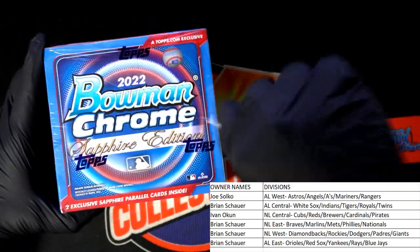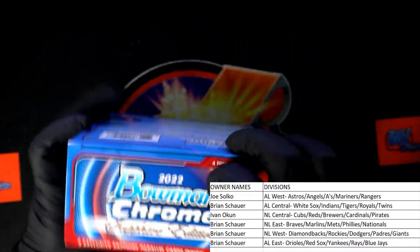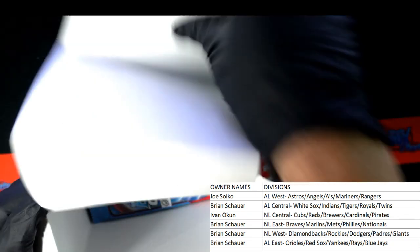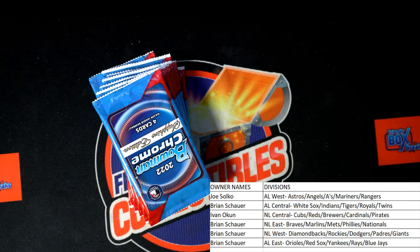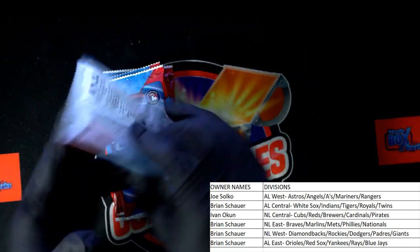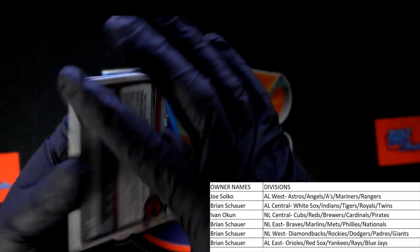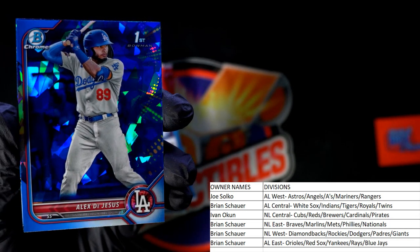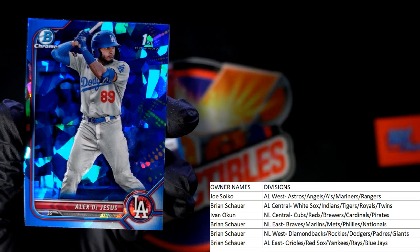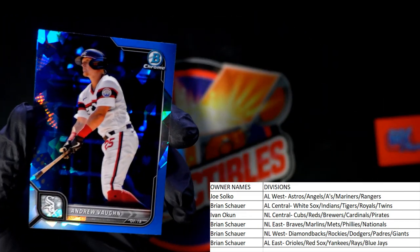Boom — Bowman Chrome Sapphire. Let's have a great box here. These are some of the most beautiful cards — I love them so much. First Bowman, De Jesus for the Dodgers — National League West, Brian S, what a beauty coming out to you.